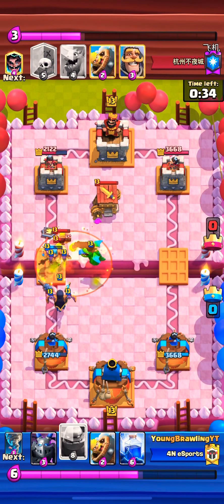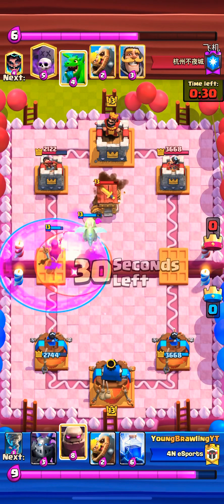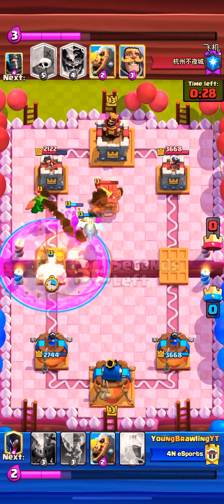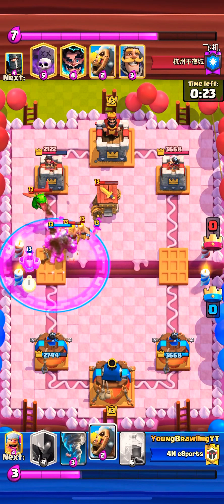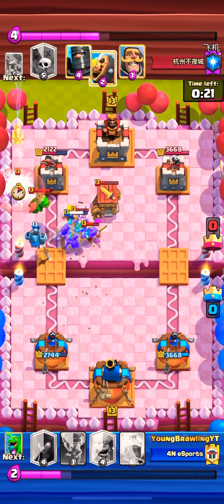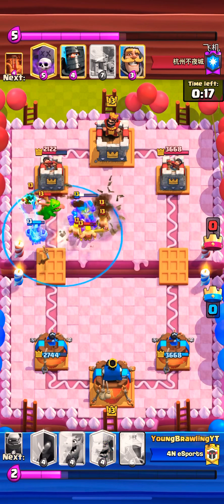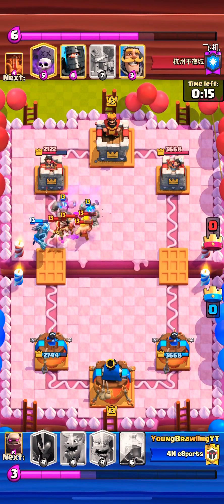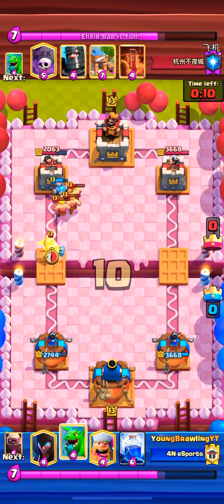Here I can't do golem because that poison right there was going to shut off the night witch play and the baby dragon. So golem wouldn't have done much. You see I got the rage from the lumberjack, and I'm using that mega minion. I'm thinking we'll take care of the golem. Barbarian barrel in there, and nato everything — that way we don't have to respond to E-Wiz after and barbarians.